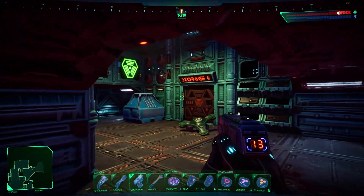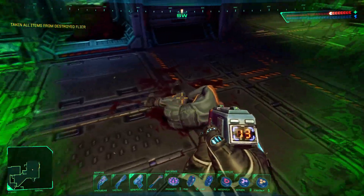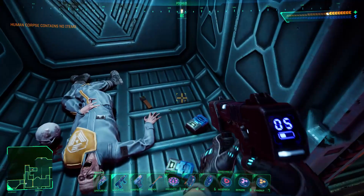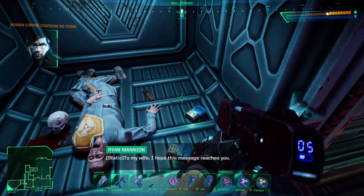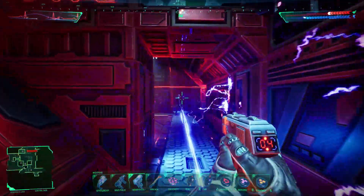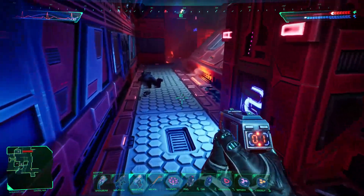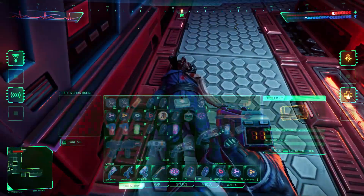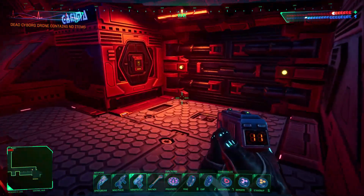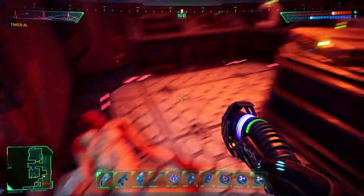As might be expected by System Shock's premise, the atmosphere here is borderline suffocating. As you explore the various floors of Citadel Station, machines passively beep and boop beside you, cameras track your movements with excited whirs of enthusiasm, and most areas are slathered with the gory remains of life that once was. Between the game's sound design and creepy, suspenseful soundtrack, I'd recommend playing with headphones because Night Dive Studios did this atmosphere justice. The voice acting, whether from the audio logs or Shodan herself, is also mostly excellent. The chill I got when Shodan told me, "you will learn more about pain than you ever wanted to know," was palpable.